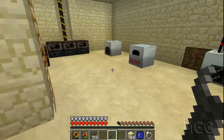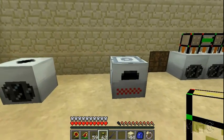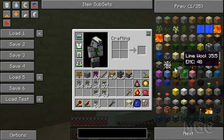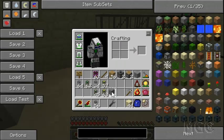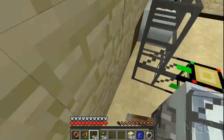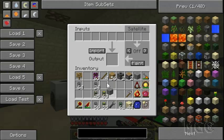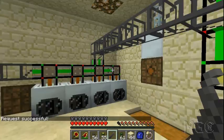Last but not least, you can teach your system how to make smelted items using the satellite pipe, in a similar way. Let's say I want to teach it to make smooth stone — that's just smelting cobblestone in a furnace to get smooth stone. Put a crafting pipe on the side of the furnace. I'll set it up: one piece of cobblestone in, one smooth stone out. I can request stone and it will send cobblestone down to get smelted.